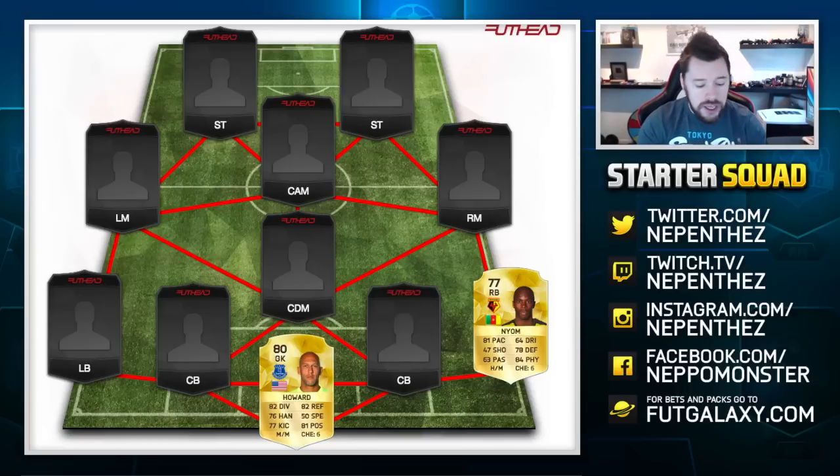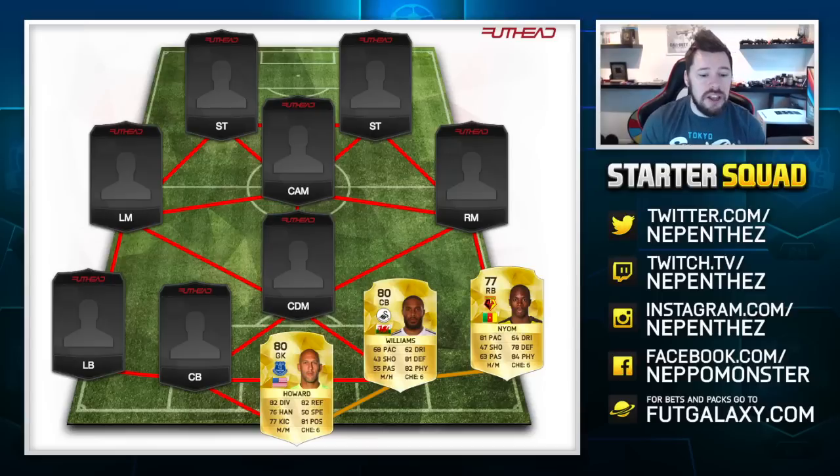In at centre back, the first centre back we have is Ashley Williams. The reason I picked Ashley Williams is because his defending and physical are incredible. For an 80-rated player he's also got medium-high work rates, which is nice for a centre back. He's got 68 pace, which is going to be good — pace isn't as relevant this year as in previous years. The gameplay is so much slower, and strength and other attributes are more influential. 68 pace on a centre back is fantastic.